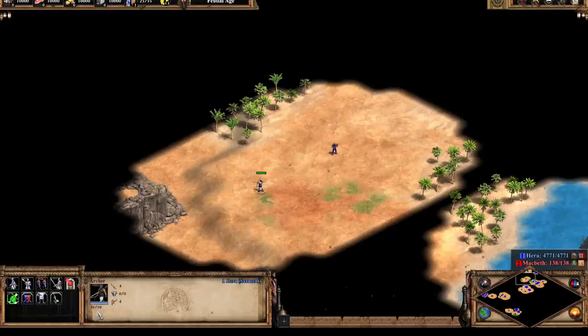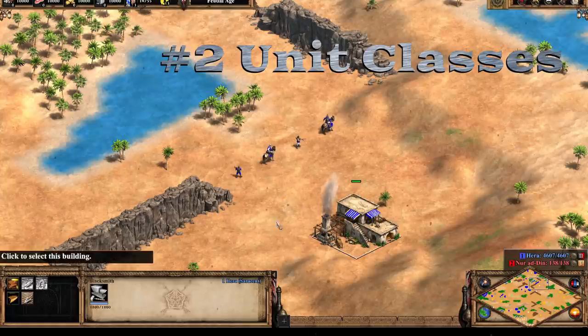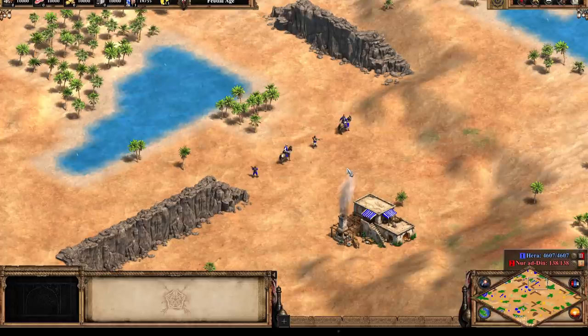Comparing that to an archer: 30 hit points, four attack which is pierce damage since he has a range stat, zero armor both melee and pierce, and four range meaning he can hit from four tiles away. The four main unit classes are infantry (like the militia), cavalry, foot archer, and cavalry archer — there's also a siege class I'll cover in future guides. These are the four basic classes we'll focus on here for new players.